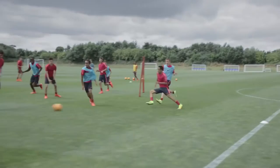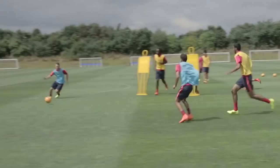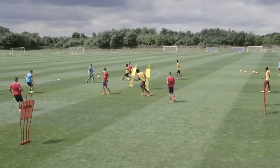Now we're going into a possession game but we're still focusing on change of direction and acceleration principles. Every time you play a pass to your teammate you have to sprint through one of the gates — there are six gates in total, make sure you get through one of them. Every pass they make they're finding new space; that's what we do in football. You see Barcelona do it brilliantly — little ticky-tack passes, getting around, finding those pockets.